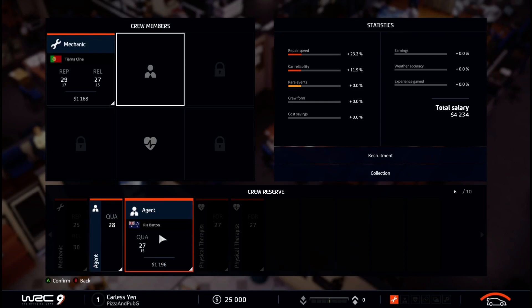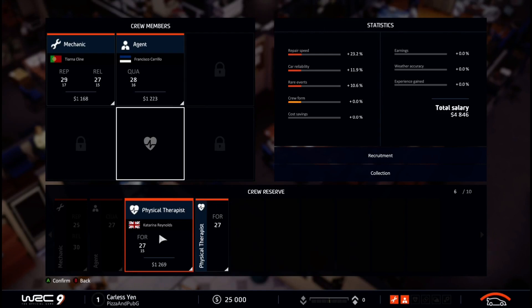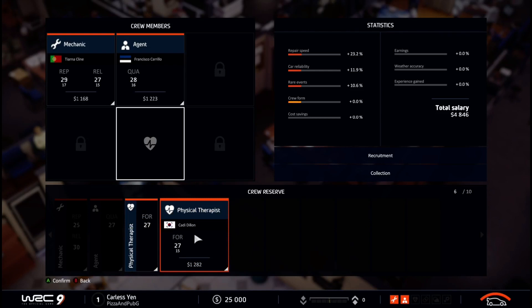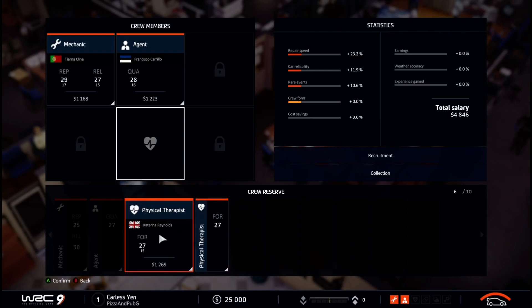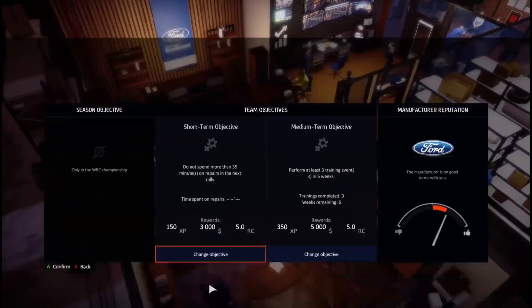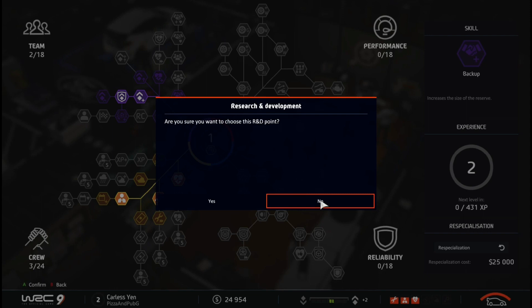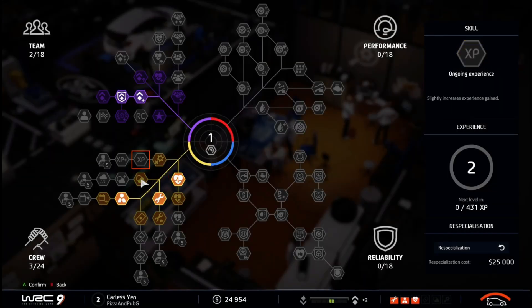When hiring your crew, each member is different — they cost more but are more skillful. As you upgrade your character, these people also improve your team. Inside your garage there's just so much to do: you can work on your car, do upgrades, and they actually do improve the experience, which is a fun aspect.